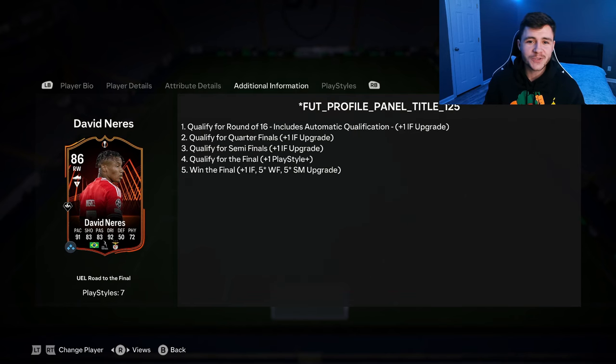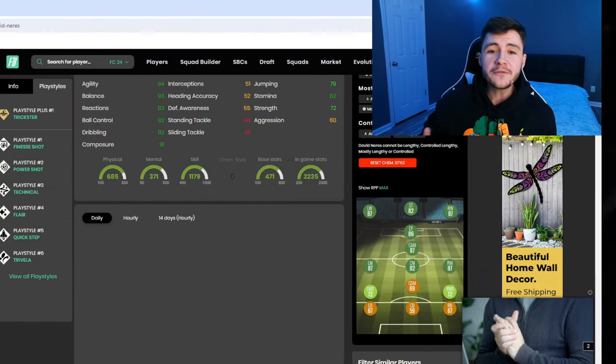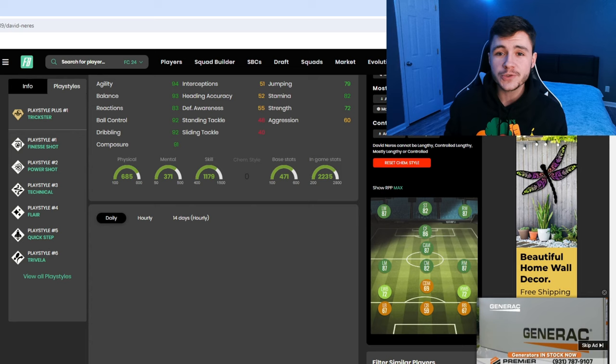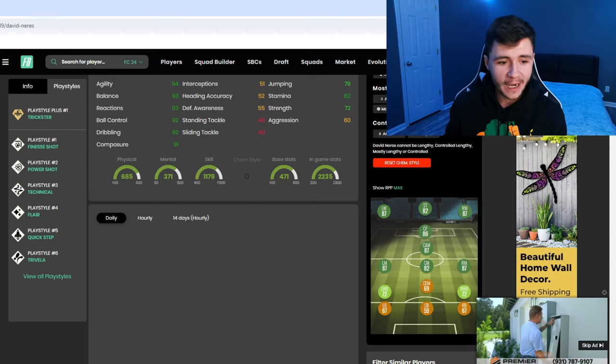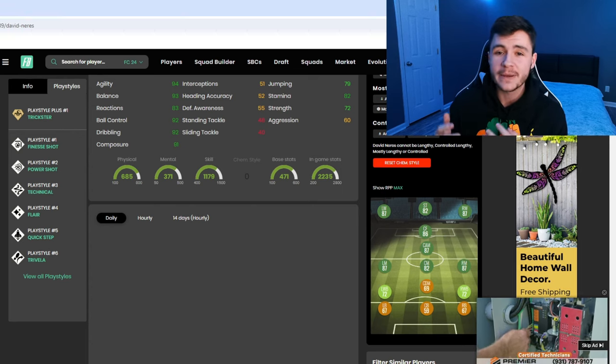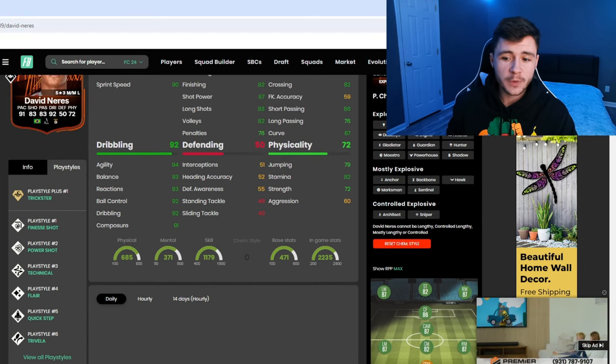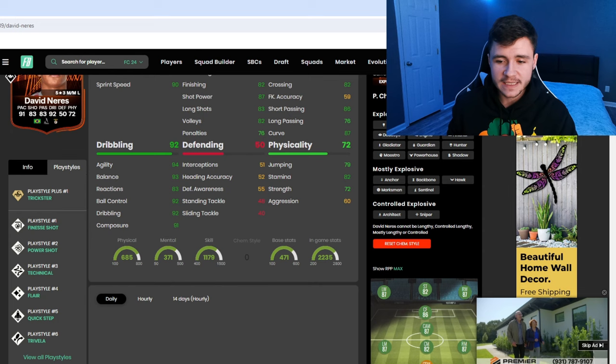The road to the final cards have the potential to get a few upgrades. Benfica play Toulouse in the first round, so David Neres could potentially become an 87, 88, or 89-rated card. Jumping on over to Footbend, Neres has 7 different playstyles: trickster, finesse shot, power shot, technical flare, quick step, and trivella. He can have controlled explosive, mostly explosive, and explosive acceleration types.